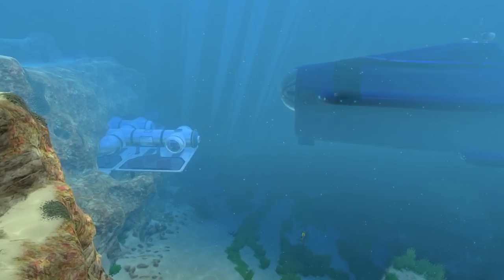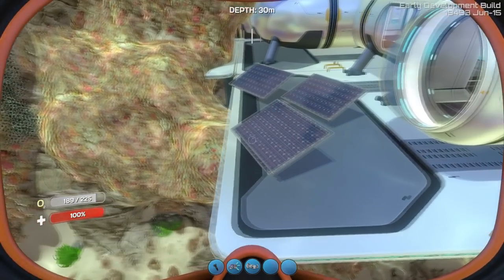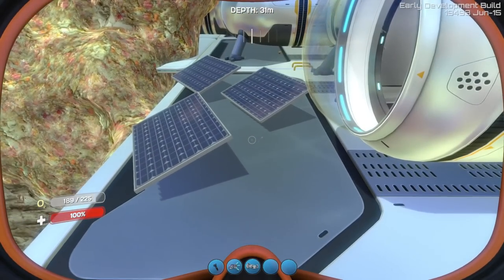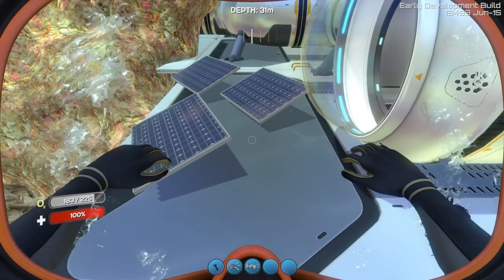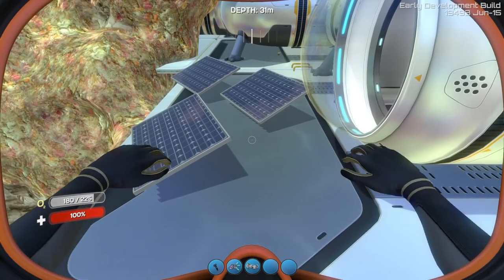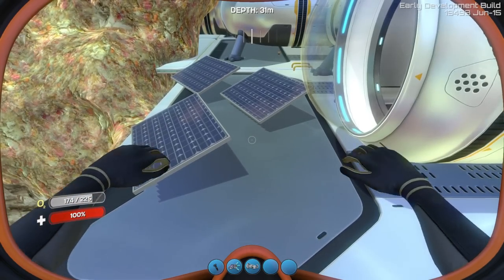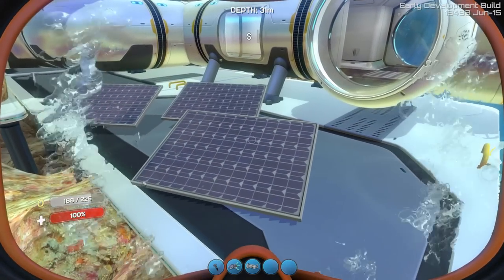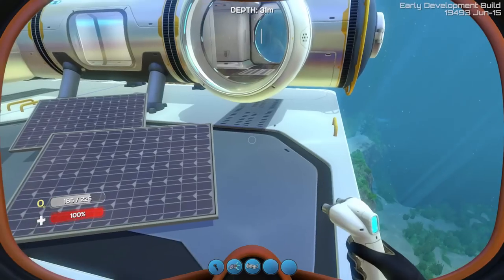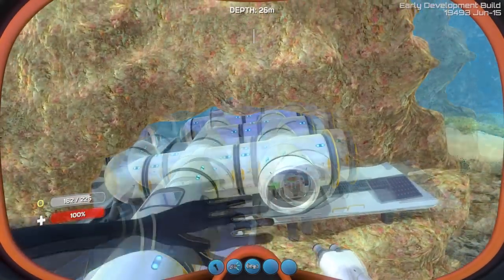There are a couple of little things I want to show you as well. If you look on the side of my base here, you'll notice that they have added solar panels now. These have actually replaced the ugly looking power generator that we once had. I'm glad to see that the developers have involved renewable energy sources rather than a horrible fat generator that kills all life around it, and now we are using solar panels.